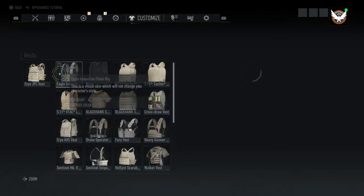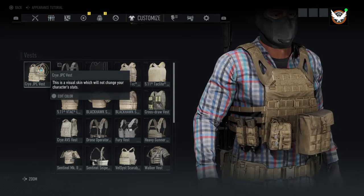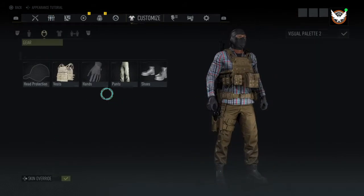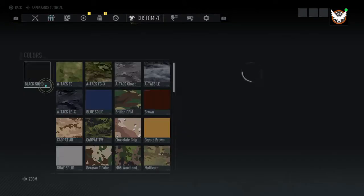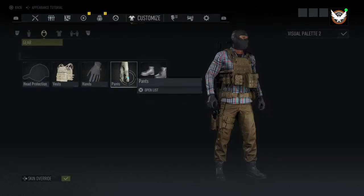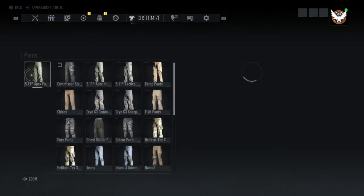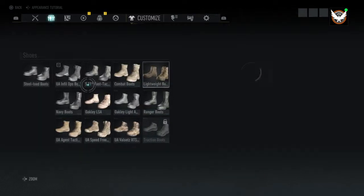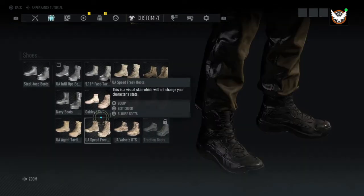The first thing we start off with is the CRY JPC vest in the tan color. The hands are the Blackhawk solid in black. The pants are the 5.11 Apex pants with coyote brown. Then the shoes — I'm actually going to switch those up right here.